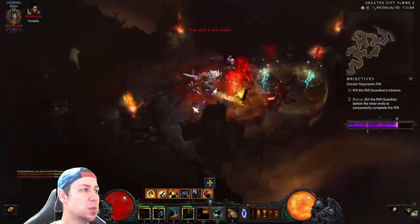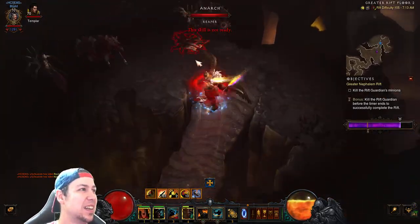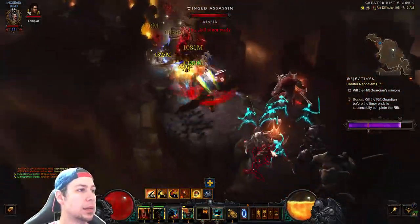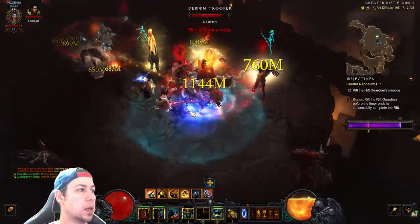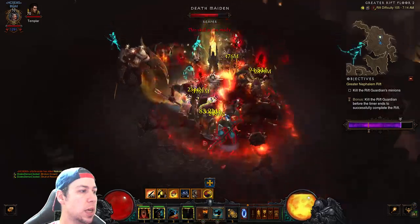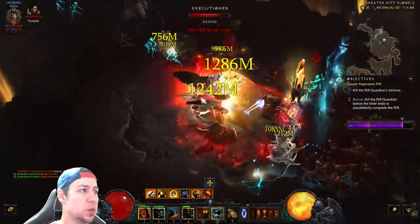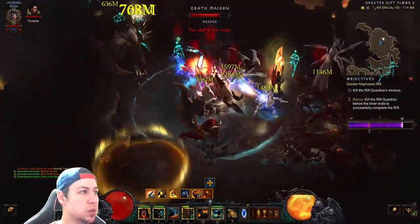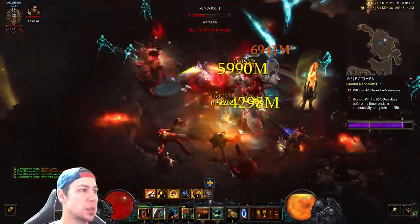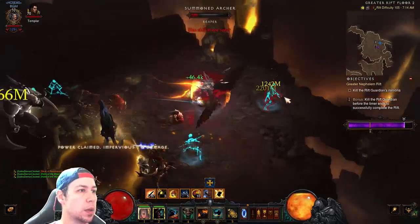You can definitely see the slowdown when you're out of Wrath of the Berserker uptime. We got a Shield pylon — not the greatest, I'd take a conduit or anything else. I'm actually using Blood Funnel instead of Wind Shear. Since you switch out your Captain Crimson's set and don't have that reduced resource cost, you should probably switch to Wind Shear. But Blood Funnel gives you that extra healing since we're not using Battle Rage — it's really nice.